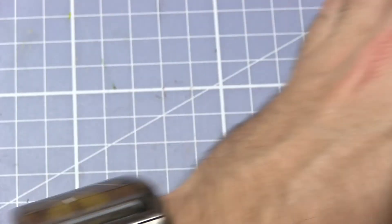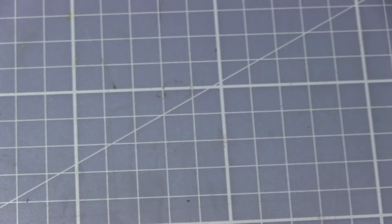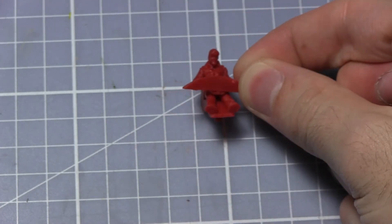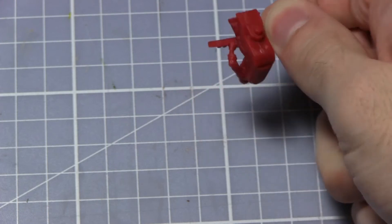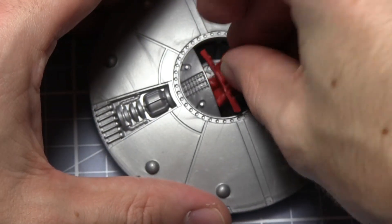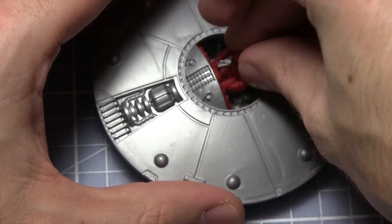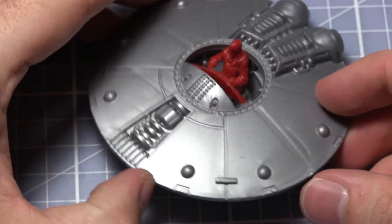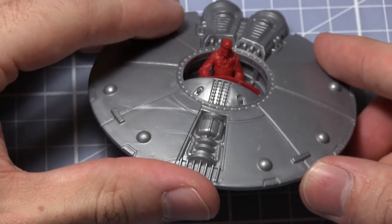Finally, that just leaves pilot Joe — a little red miniature indicating him as one of the named characters from the previous set. He fits into that little hole in the saucer, same as the Martian equivalents. I believe you can also use him in the big stompy robots, which aren't in this set but will be in the next expansion.